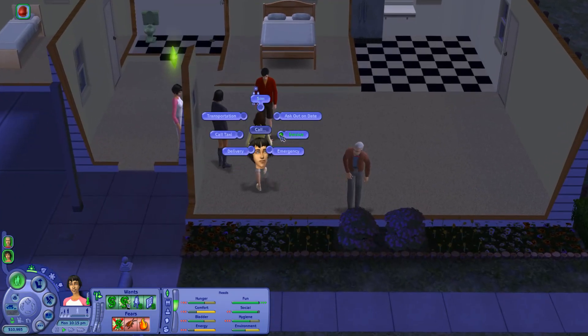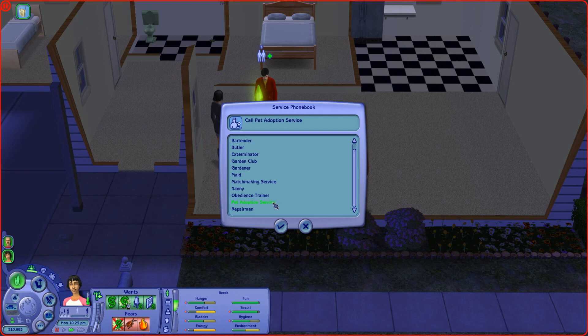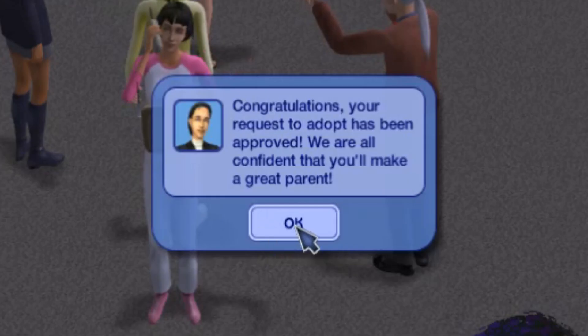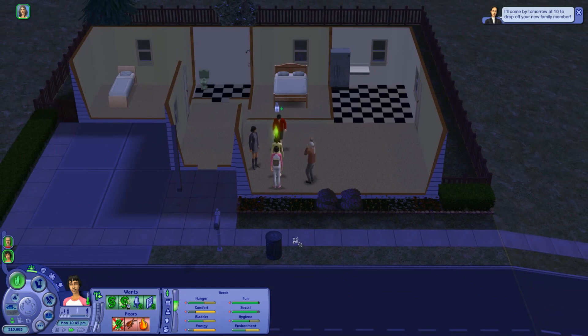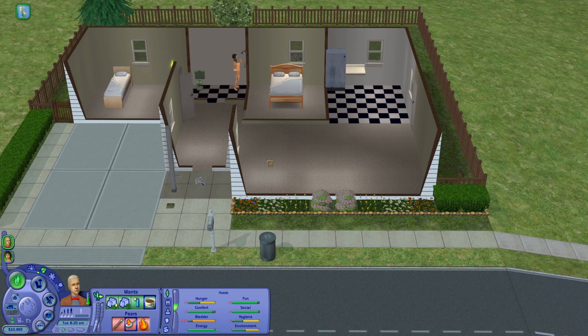Okay, it's 10pm, there's no light, but whatever. Let's try to adopt a baby and wait until 10am for the baby to come. Not pet adoption service — oh my god. We need a baby, not a puppy. 'You'll make a great parent.' Yeah, definitely, with no lights in my house and like literally six objects. But we have enough money, so whatever. I just realized I can do it with one family — saving before the baby comes, checking the baby, then leaving without saving and doing it all again, because it will probably be a different baby next time. I'll save now.